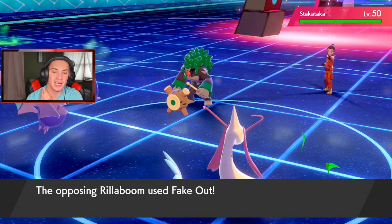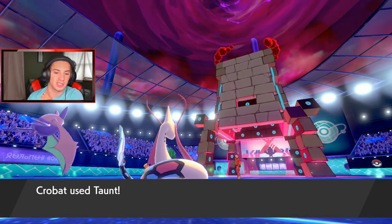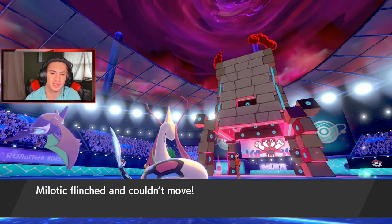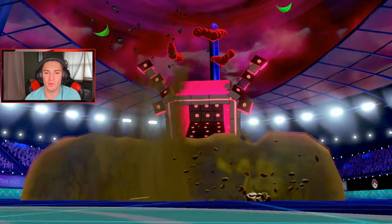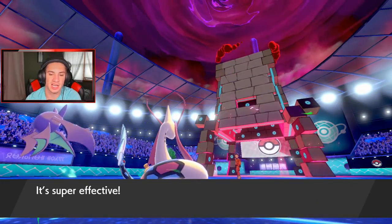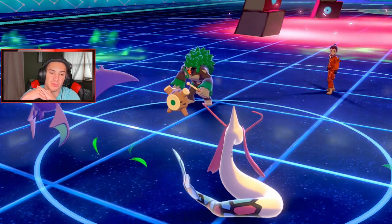Fake Out comes out onto Milotic — smart, he kind of knows Crobat has Inner Focus. Taunt does nothing because Stakataka is Dynamaxed. Milotic flinches and Stakataka drops the Rock — that's fine. Crobat goes down to the Dynamax damage but brings out the sash. Okay, that's a strong first turn by him — I could just bring out Garchomp.